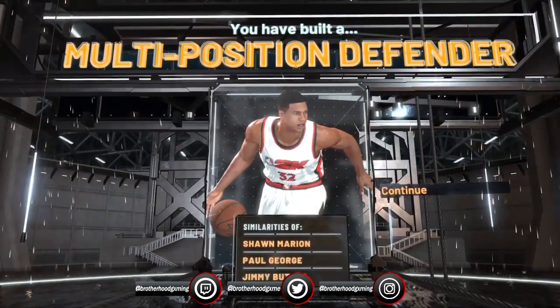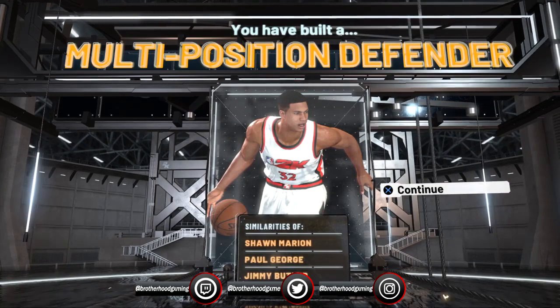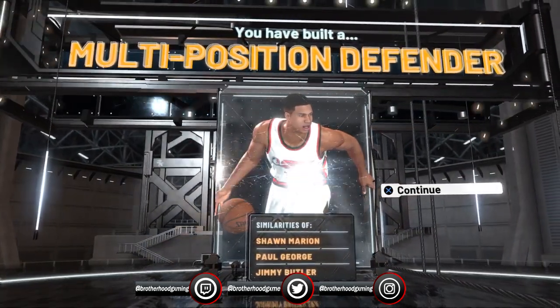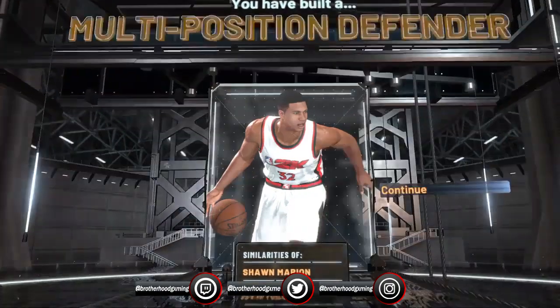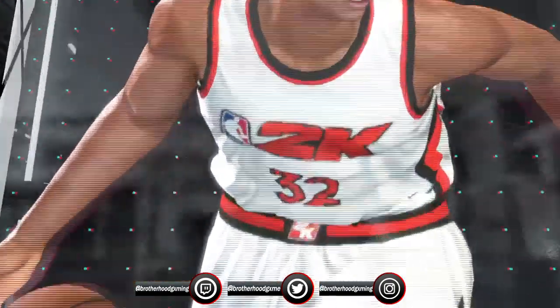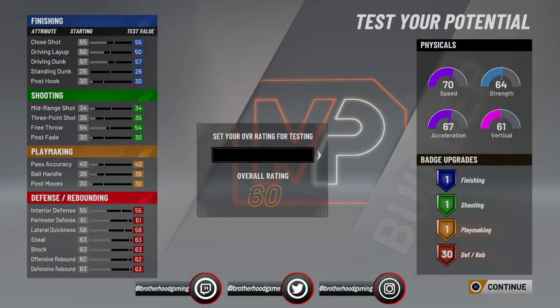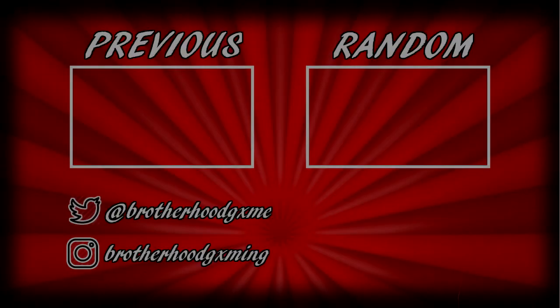Look at this — you have built a multi-position defender with the similarities of Sean Marion, Paul George, and Jimmy Butler. So I think that's it. If you guys enjoyed this video, please leave a like, subscribe, and share this out. Comment below if you find this to be a great build, and if you have any other ideas on what we should do next, just let me know. Hope you guys are having a nice day — this was Here Comes Death from Brotherhood Gaming. Peace, I'll see you next time.